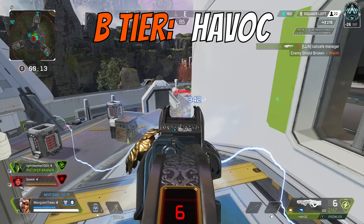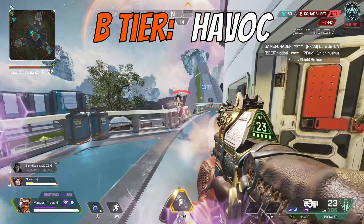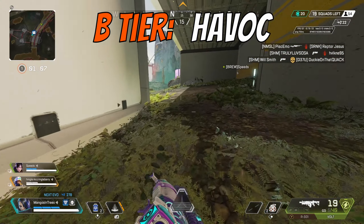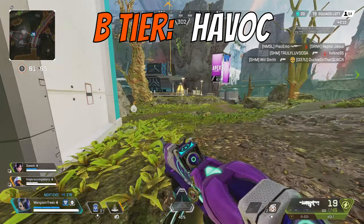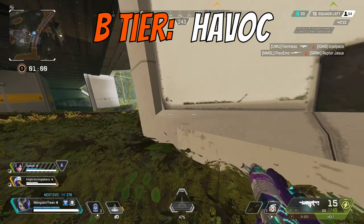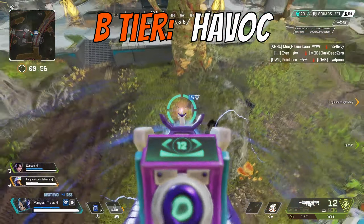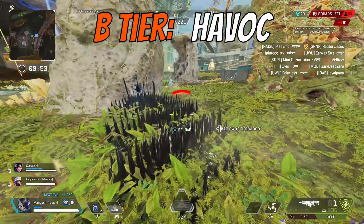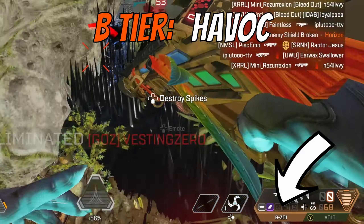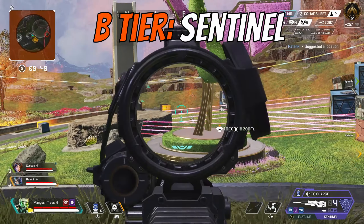Second to last in B tier is the Havoc. This AR is strong in medium to close-range fights, but loses its utility at anything longer than 40 to 50 meters. The alterations to its recoil pattern over the years have made it not as good as it once was, and it has a completely different recoil pattern with a turbocharger attached. If you don't have a turbocharger, you can be a second or two behind getting the first shots off, which can be the difference between living or dying. If I'm running a Havoc early game, I'm probably only holding it to eventually switch to another energy gun or AR entirely.